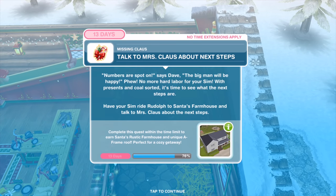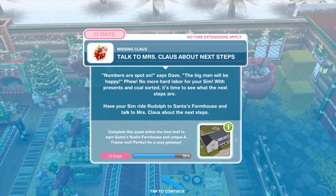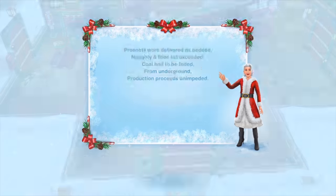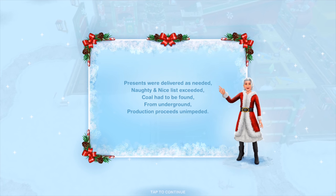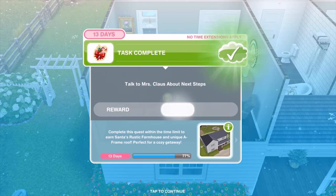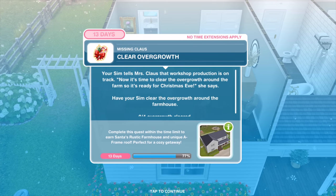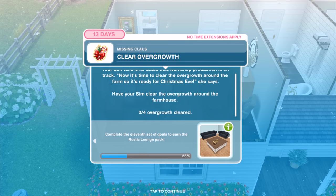Task complete. 'Numbers are spot on,' says Dave. 'The big man will be happy.' With presents and coal sorted, have your Sim ride Rudolph to Santa's farmhouse and talk to Mrs. Claus about the next steps for ten minutes. Your Sim tells Mrs. Claus that workshop production is on track. 'Now it's time to clear the overgrowth around the farm so it's ready for Christmas Eve.' Have your Sims clear the overgrowth — eleven hours, and there are four of those.